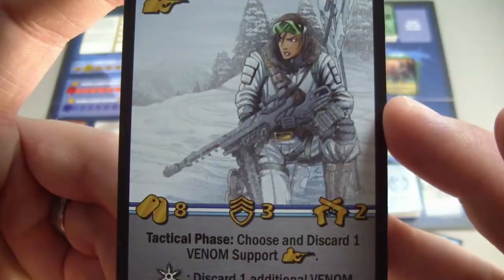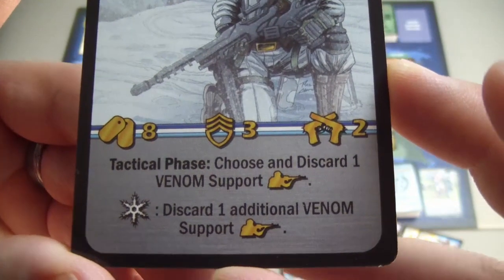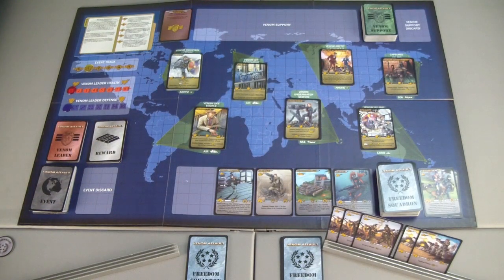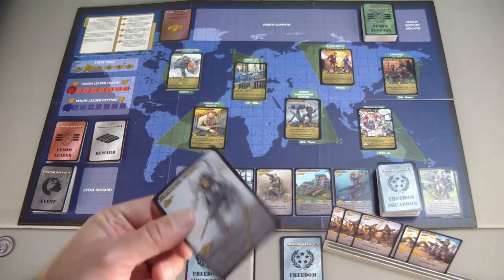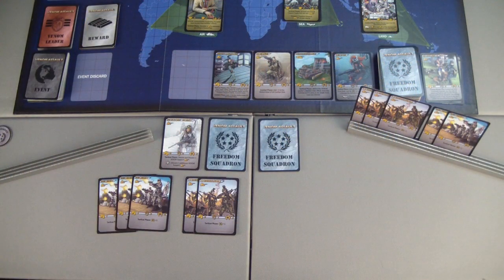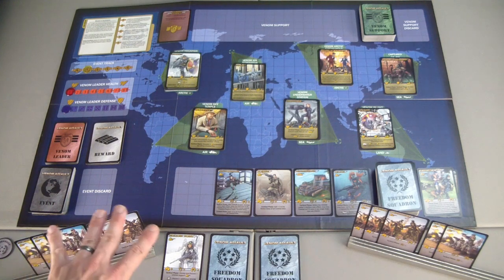I'm going to use all eight of my points to recruit Hollow Point. She has a couple of good support abilities: in the tactical phase, she will choose and discard one Venom support soldier, which can be very helpful. And in the Arctic zone, she can cause discard one additional Venom support soldier. That's important because we have Taiwaz here, who is causing grief by making all the other leaders stronger because he is in an Arctic zone. Hollow Point will give me a better shot at taking him out. When you recruit a card, you place it in your discard pile. I can no longer make any more purchases, and the training ground does not get filled back up immediately.